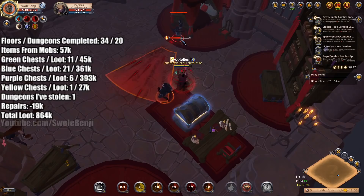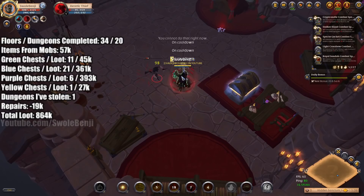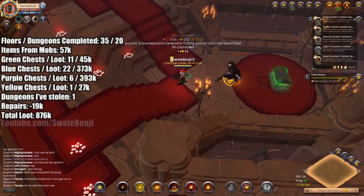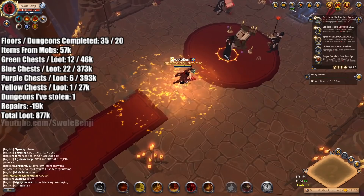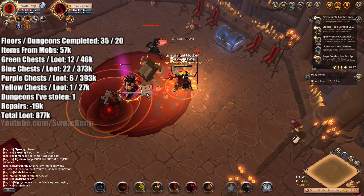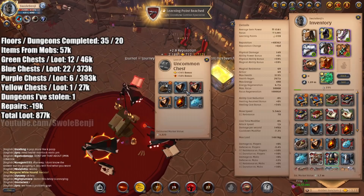Dungeon drops are like a slot machine. The worst time to play the slot machines — if they're bingo-based, which is a tier 3 gambling machine — the more people playing, the less chance you have to win. Because essentially the computer AI algorithm will play bingo until someone gets a bingo. There are bingos every second on those machines. So the way it works with dungeons is every time you open a chest, you have a chance to grab from the loot pool of the black market.